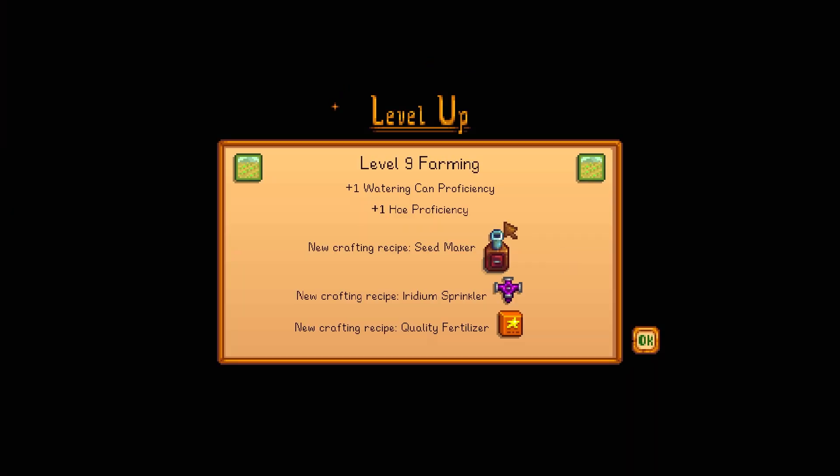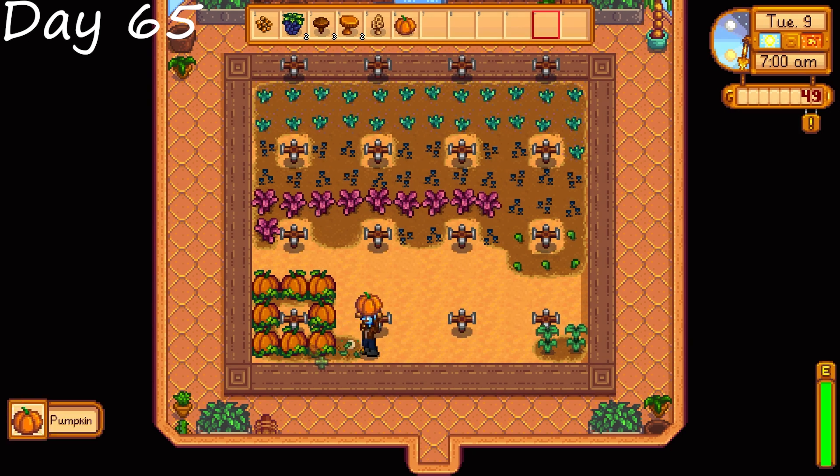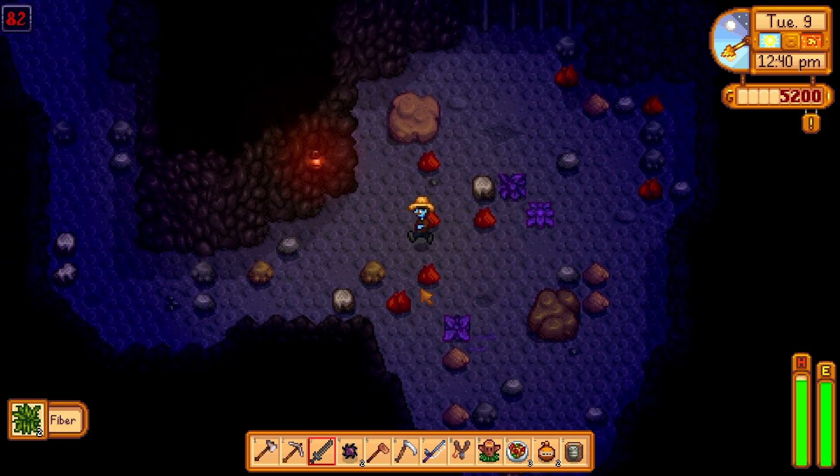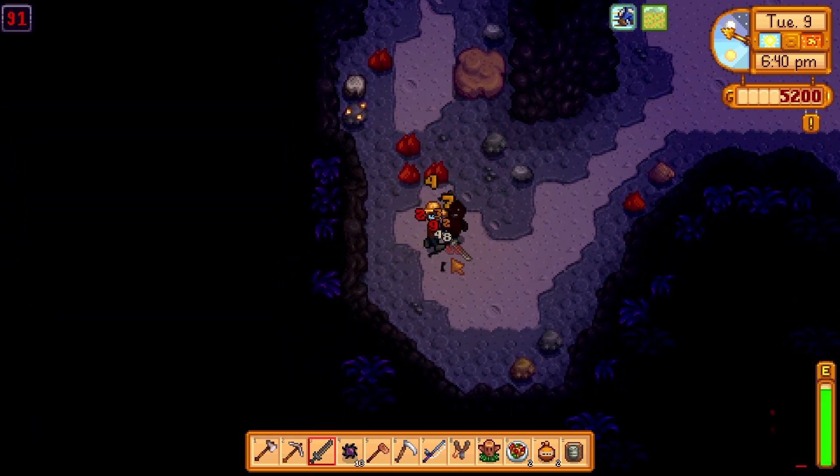We also got level nine farming that day, so we get the seed maker and iridium sprinklers. Day 65, we grab some pumpkins that are finally done, and then back into the mines just for more treasures and monster fighting.